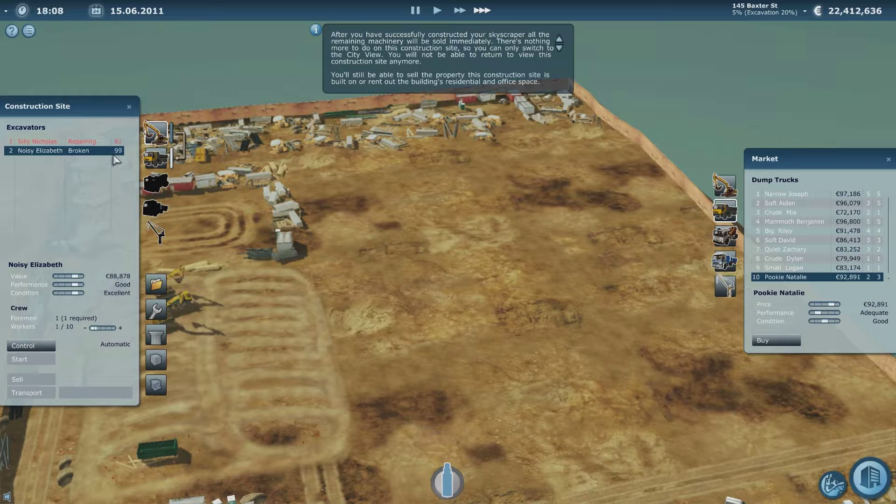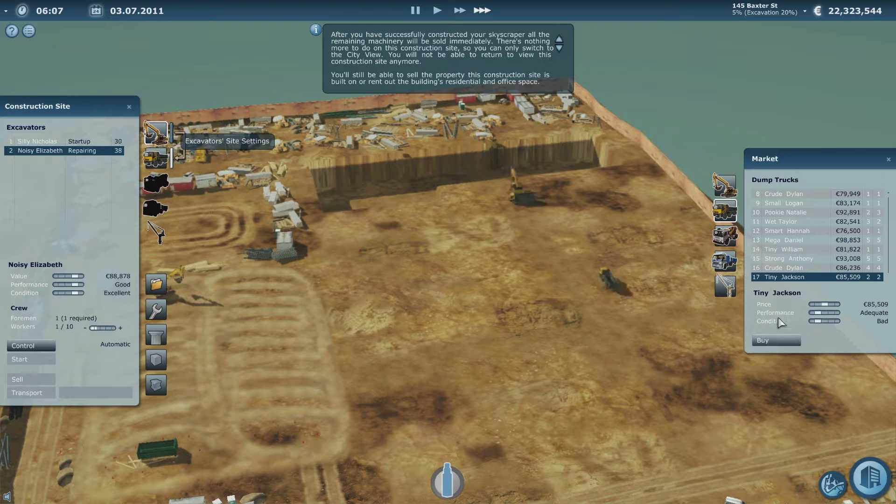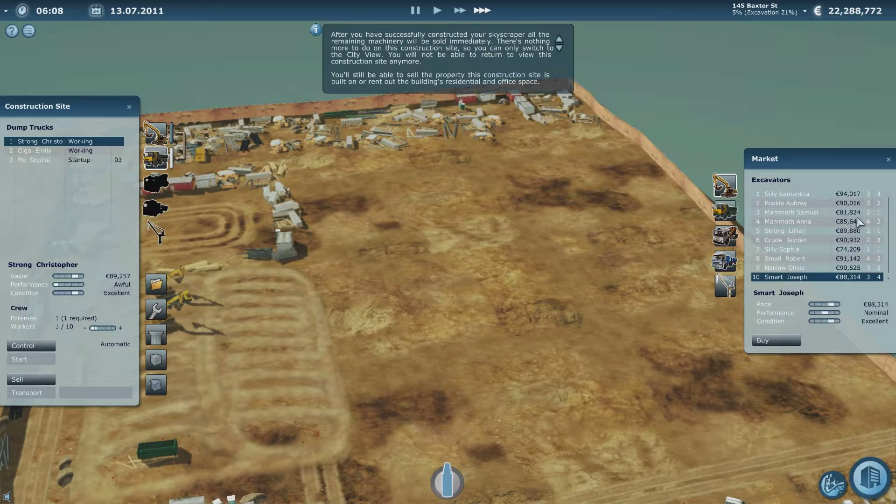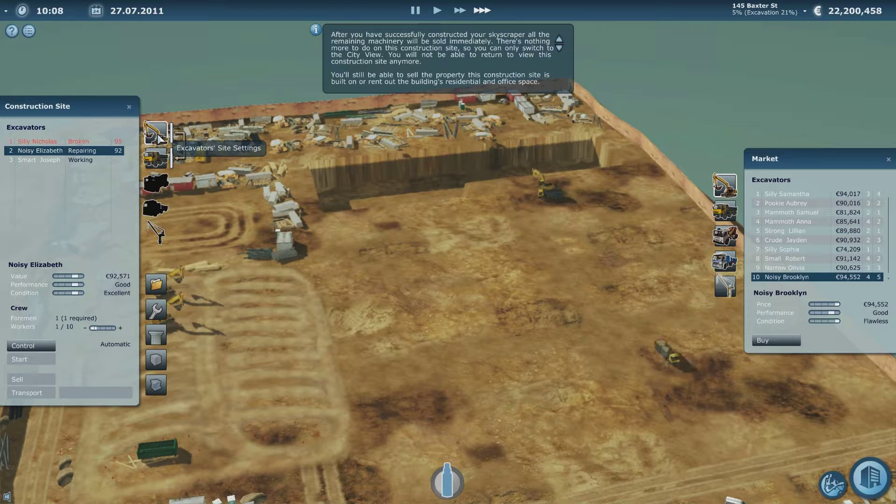The condition of them means they shouldn't be breaking down this often. This one's broken and it goes into repairing - so someone has to walk up to it and just look at it for five minutes and say yep, it's definitely broken. Let's get MacSophia - we'll buy her as well. And we'll buy SmartJoseph to join this group, so then we have got a little bit of backup in case we do have problems again.